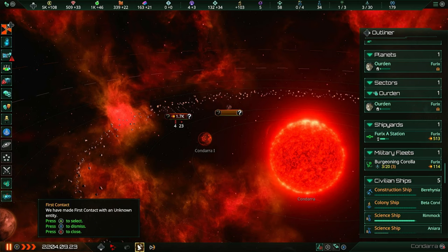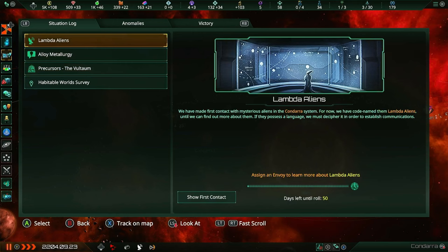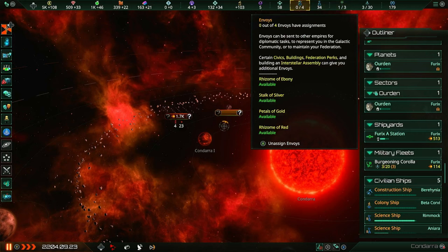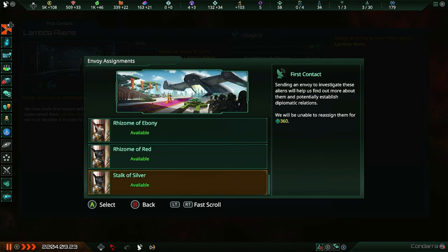In order to actually see more about them and tell what they are, we need to go through a first contact process. You do that by coming down to the notifications bar at the bottom or by going to the situation log. To actually do a first contact event, you need to assign an envoy to learn more about them. You usually start with only two envoys, but we have about double that because we are a fanatic xenophile. Envoys don't have stats and don't even have a unity upkeep, so you really don't have to worry about them.